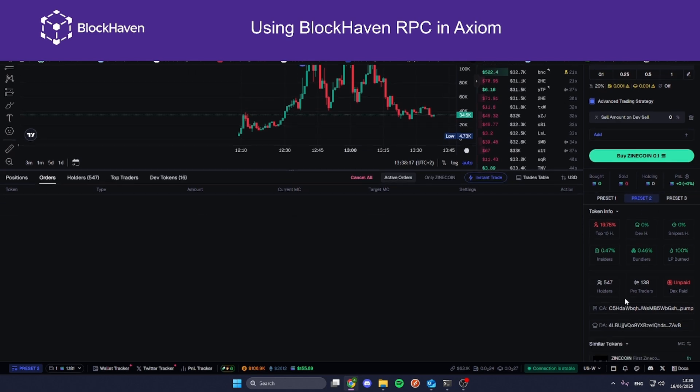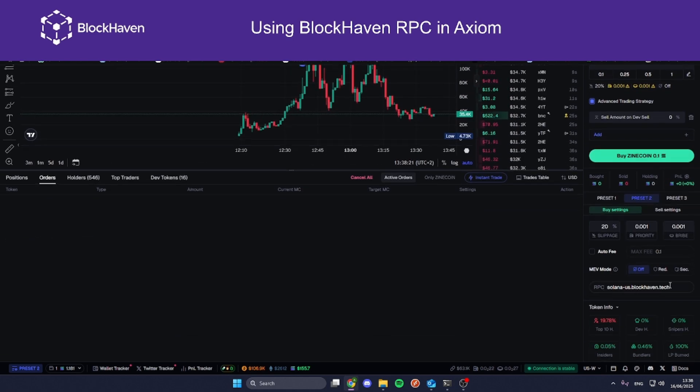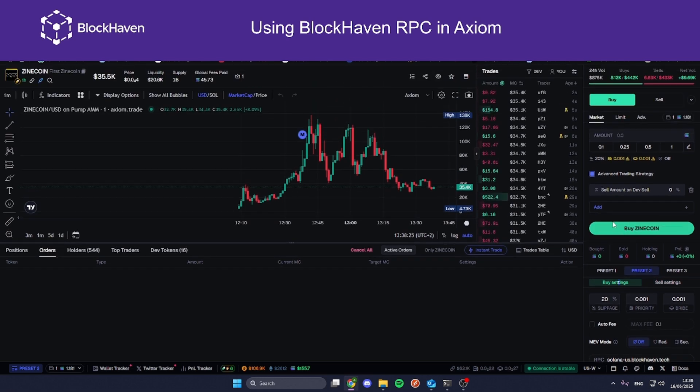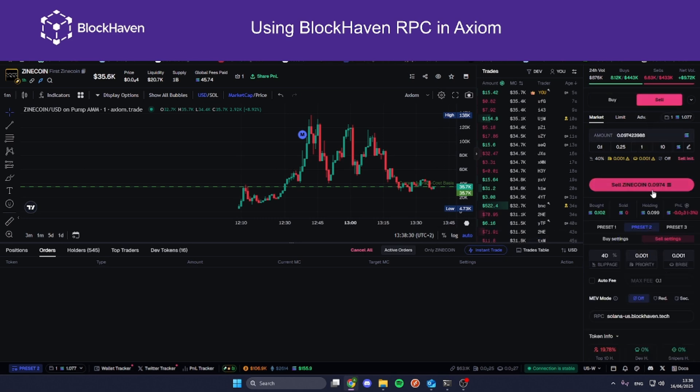So we're on Preset 2 now. If you click on it, you can double check that for both Sell and Buy they're applied. I'm going to click on Buy — it went through. And again for Sell.